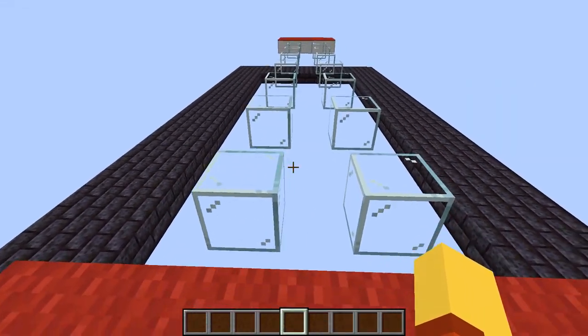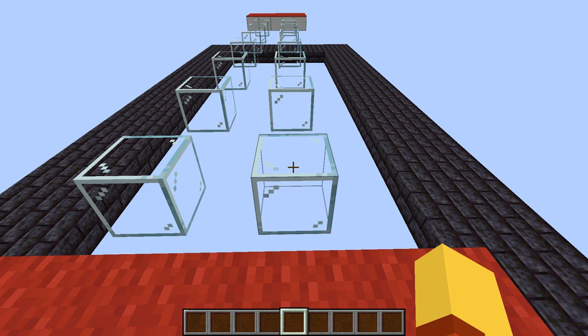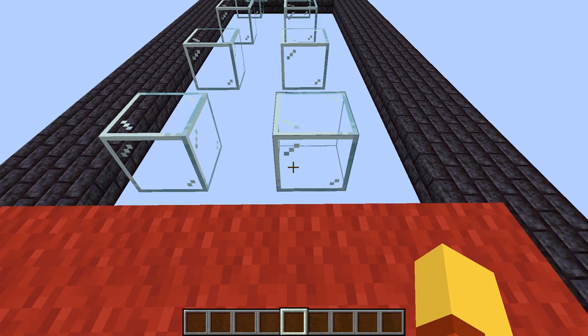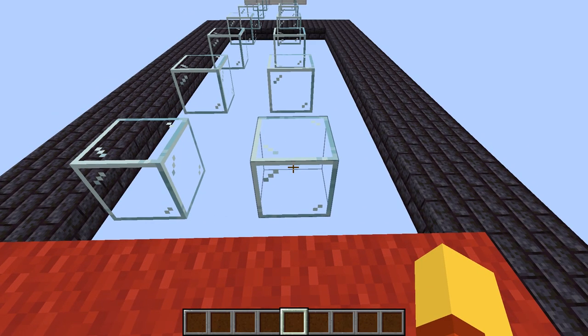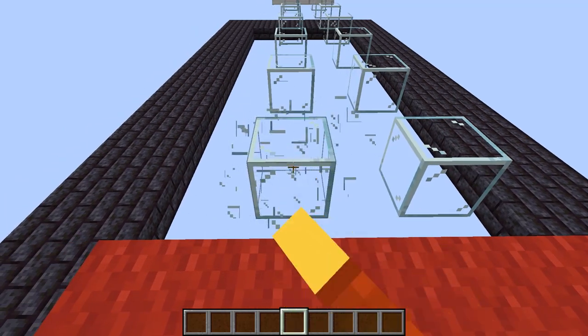So I recreated that same thing. One of these panes of glass is correct and it'll hold your weight, and the other one will just break out from under you and you'll fall to your death. I made it so that if you try and break it, it'll just respawn, so there's no cheating.